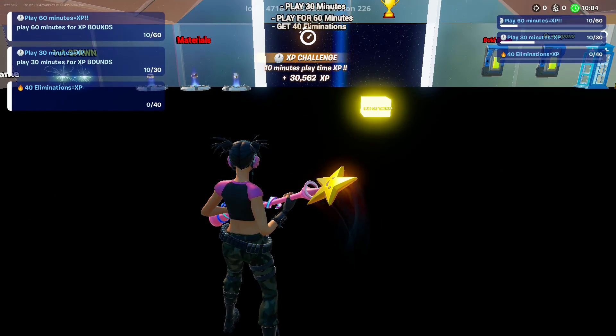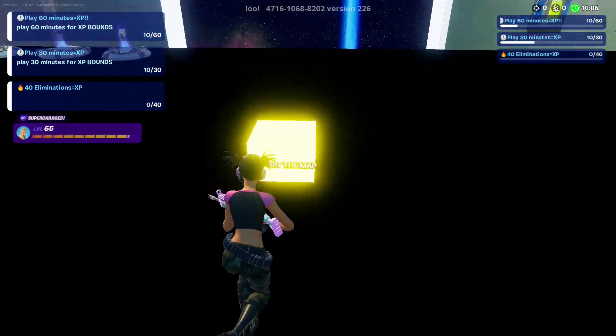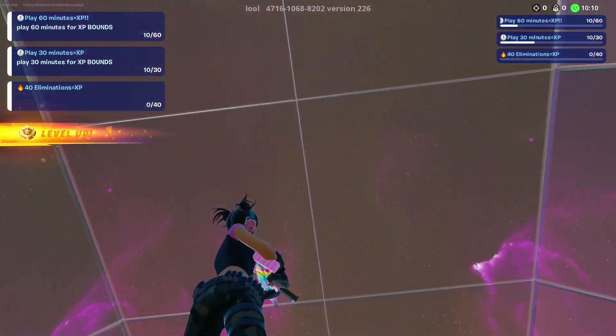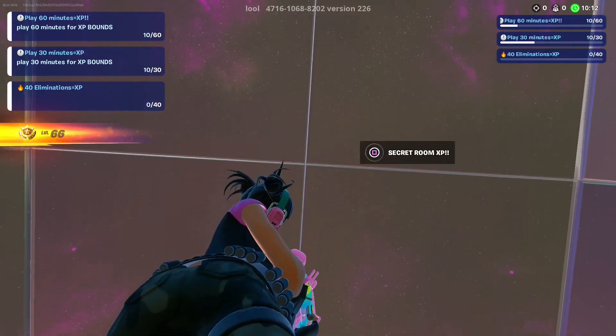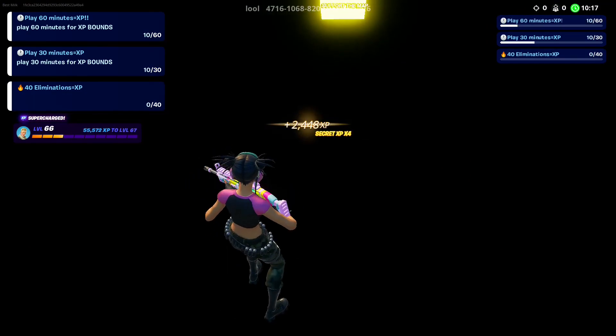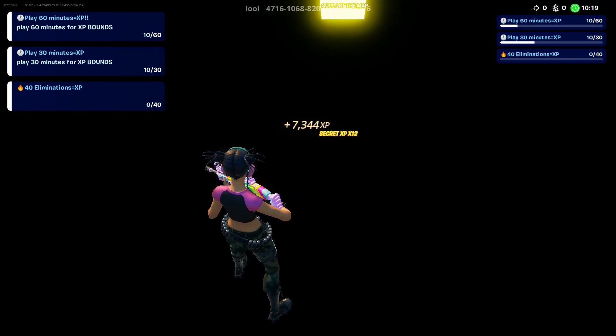30,000 XP — nice. We'll get started on this yellow block. Jump on top of it and look up, all the way up. My XP is supercharged, so I get a little bit more XP for everything.